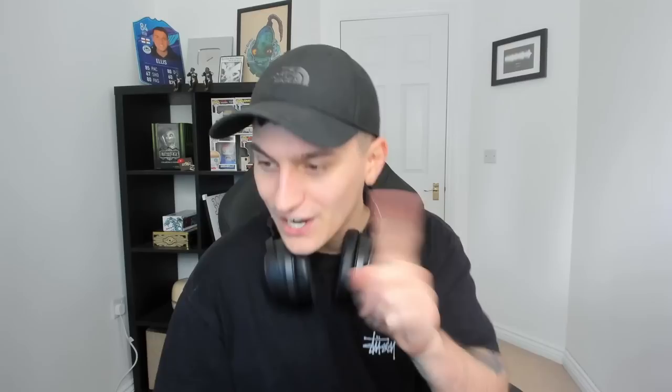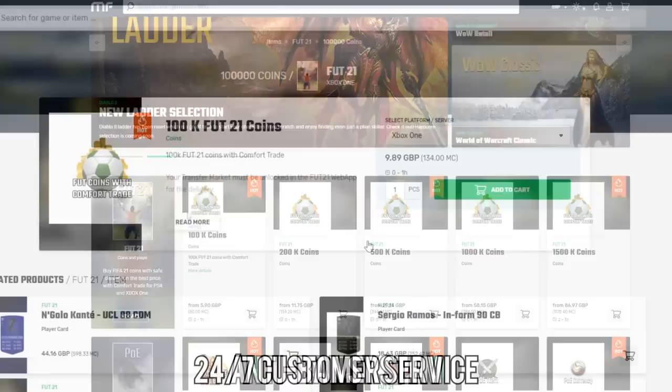If you enjoy this video please drop a massive like on it. If you are new please do drop a sub to the channel. If you want to buy yourself any FIFA 21 coins, make sure to click the link in the description and check out Mule Factory — use the code LE5CHEAP to get yourself a discount on your coins.